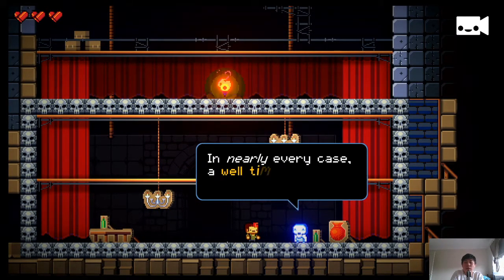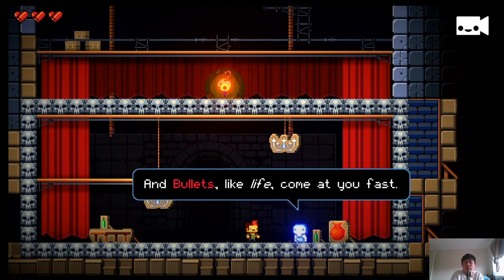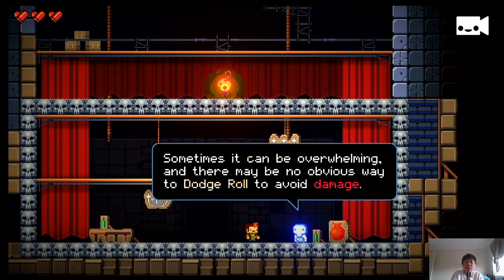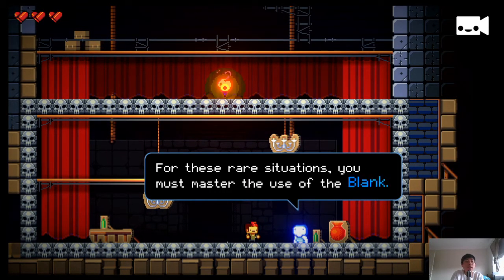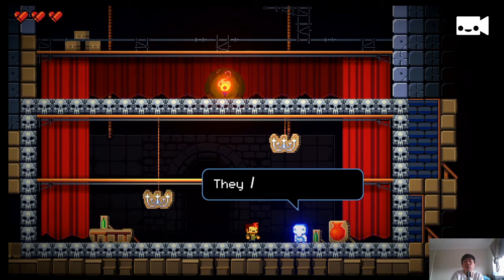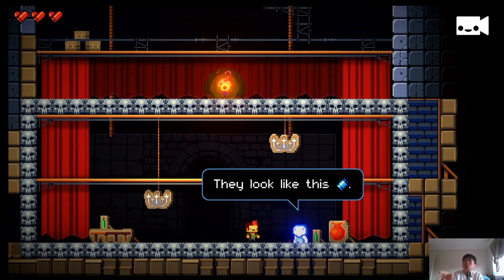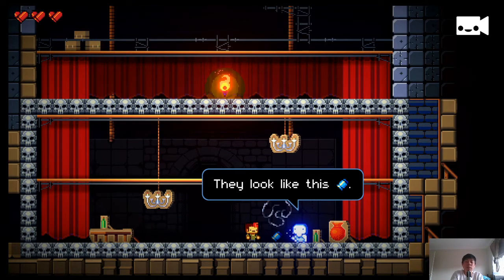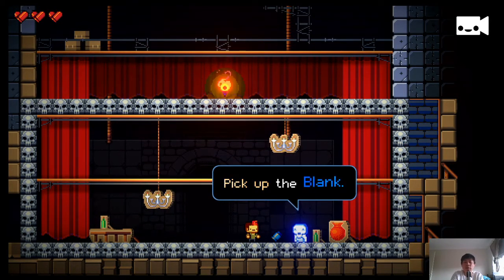We're nearly there — in nearly every case, a well-timed dodge roll will keep you healthy. In the Gungeon there are lots of bullets, and bullets, like life, come at you fast. Sometimes it can be overwhelming and there's no obvious way to dodge roll to avoid damage. For these rare situations, you must master the blank. In Enter the Gungeon, blanks are completely unnecessary if you're good enough — there's no attack you can only dodge by using blanks. But blanks are a good way to clear the air and give you a little reprieve. They are in limited supply and should be used as a last resort.